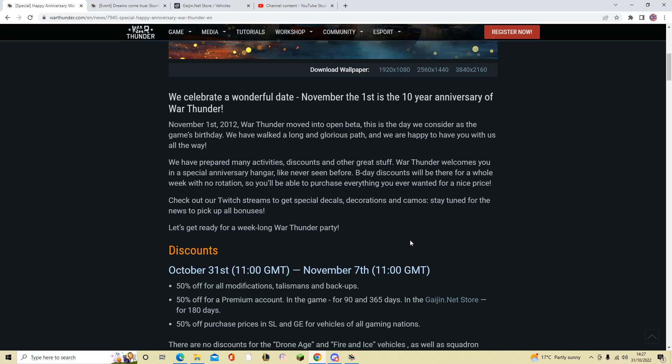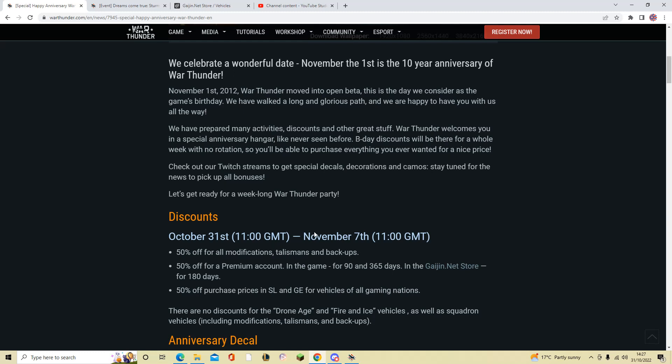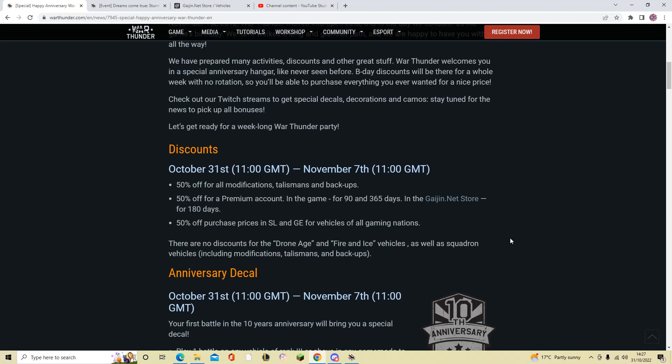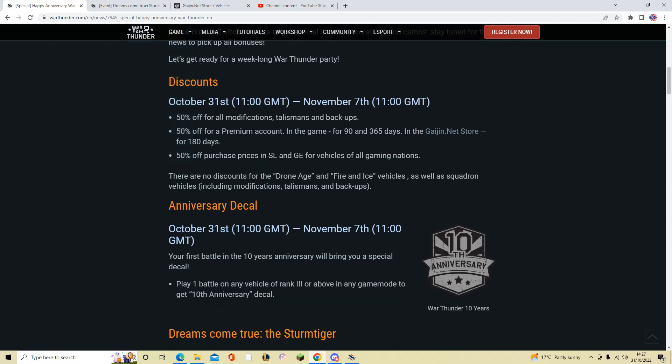There are also some Twitch stream bonuses. All discounts will be available from Halloween, so today, to November the 7th — a whole week to buy whatever you like. You have 50% off for all modifications, talismans and backups, 50% off premium account, and 50% off all silver lions and golden eagle vehicles for all nations. However, this does not include vehicles from the recent updates — Drone Age and Fire and Ice vehicles — and it also doesn't include squadron vehicles or pack vehicles from the store.